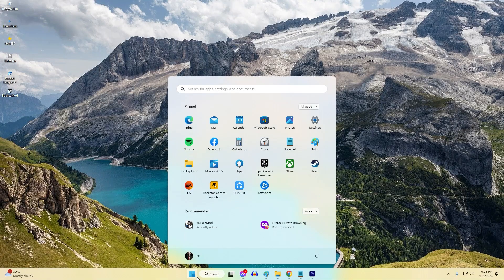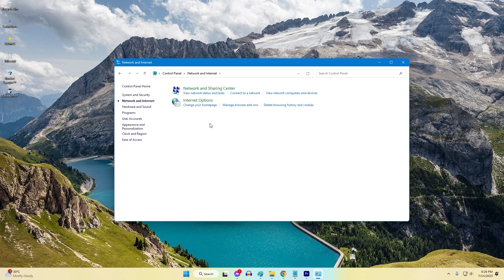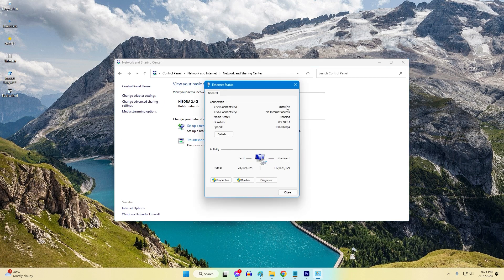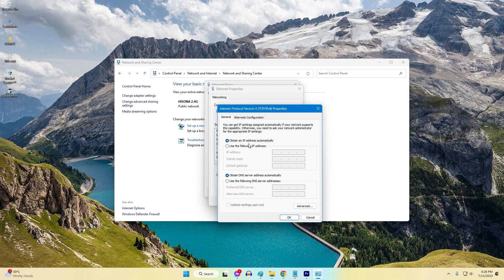Here's how to change your DNS settings to Google DNS: Press the Windows icon and search for Control Panel. Click Network and Internet, then click Network and Sharing Center. Double-click your connection — Ethernet or Wi-Fi — then click Properties. Double-click Internet Protocol Version 4. Enable 'Use the following DNS server addresses.' Enter Primary: 8.8.8.8 and Secondary: 8.8.4.4.